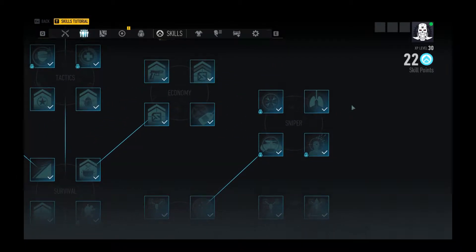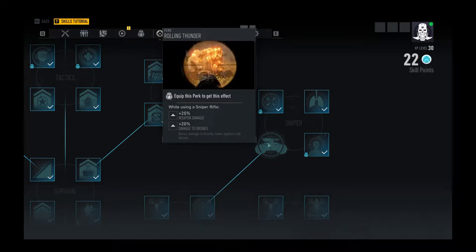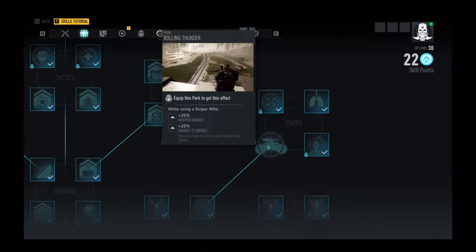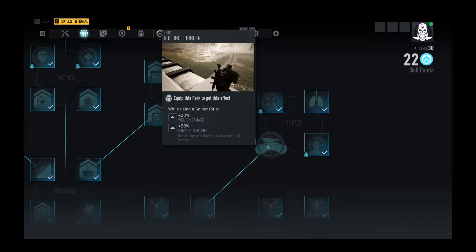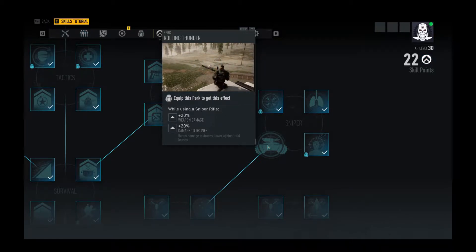There is one skill in particular I want to point out, and that is Rolling Thunder. You may think this is only useful for drones, but notice it gives plus 20% weapon damage — not just to drones. You get an additional 20% damage to drones, but the main bonus is only while using a sniper rifle. You do not get these bonuses on a DMR or any other weapon. I've tested this — it's true.